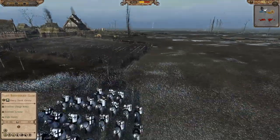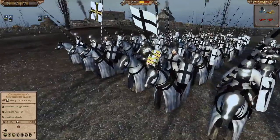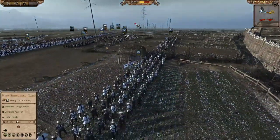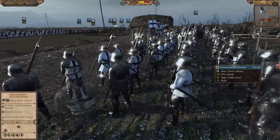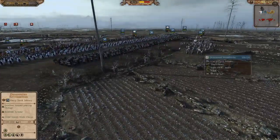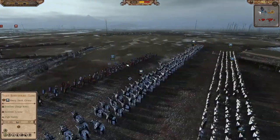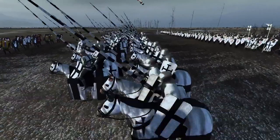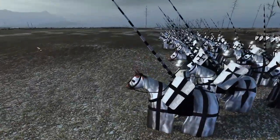We also have the Grandmaster himself — look at him, looking very fancy with his cool shield. We have Dismounted Ritterbruder here; they look very nasty. With those big axes I'm sure they'll chop through the lines. And we have two units of mounted Ritterbruder over there — look at these boys, majestic as ever. I expect many kills from you men.